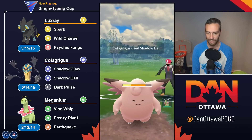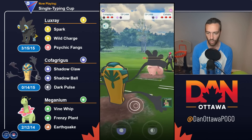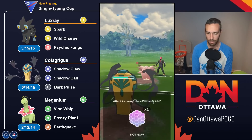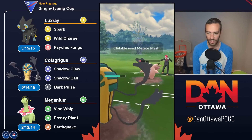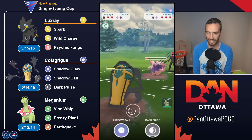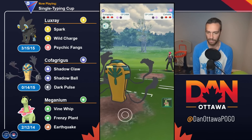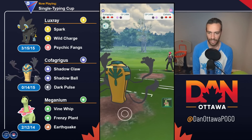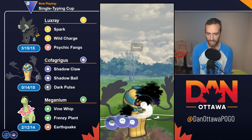Meganium can do well against this. I'm either going to commit to the full Claw or... I could probably just commit to the full Claw at this point — it's so low. They're not going to get to another move, I can easily live that. See what's in the back. Even if it's another Fairy, we're in a good situation here. The Shadow Balls are going to chunk whatever it is. Could be a Granbull. Double Fairy team.